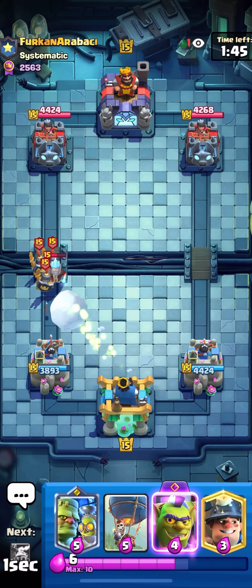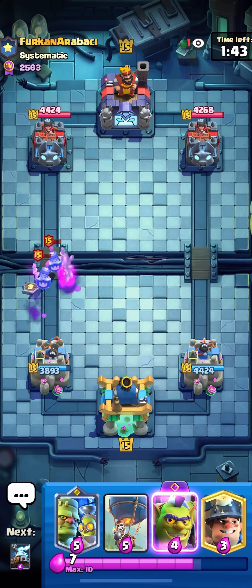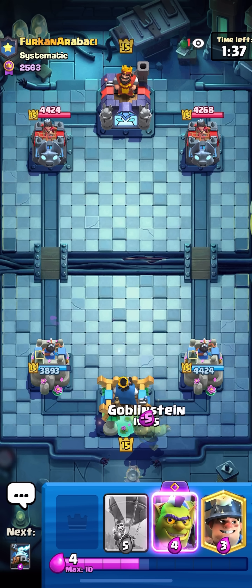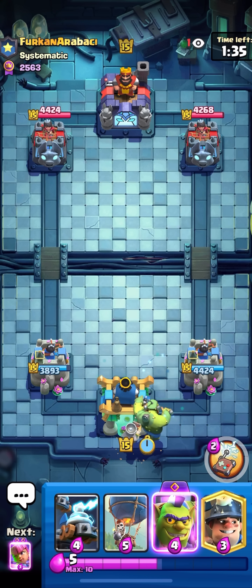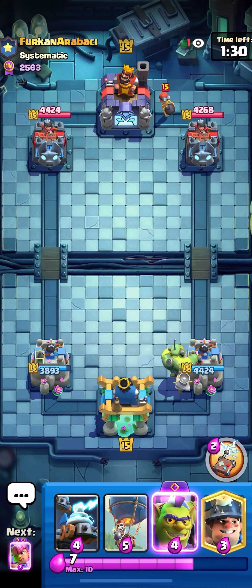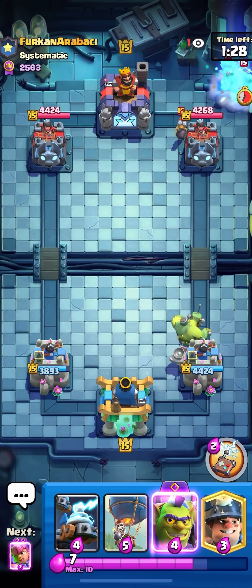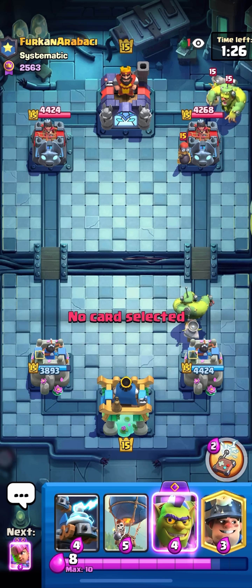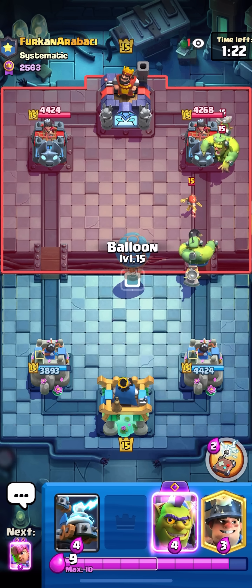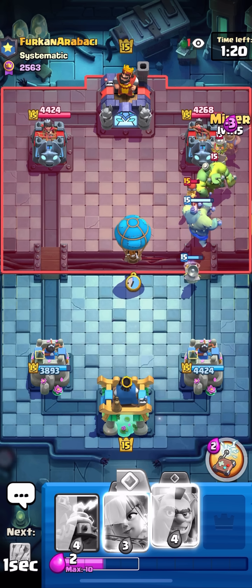If he has Lightning, I think I'm gonna win because he can't kill my Zappies, he won't be able to kill my Archers — Evo Cage is broken. All he's able to kill is Goblinstein, and he probably doesn't have any other ways to counter my Balloon other than Goblinstein and Lightning. I could have Fireball and just be wrong, but I really don't think he's gonna have a Fireball in a meta like this with all Goblins in the back. There's the Evo Bomber — have to be careful about that.